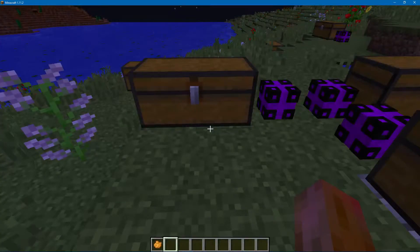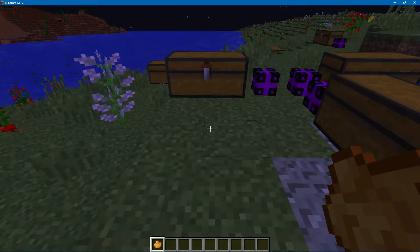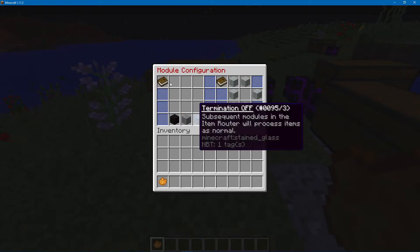This is Part B to the rotation module. Everything in the first part is still correct — if you just put it in, it will do two items back and forth with any two items. But if you want to get more advanced with it, you can do up to nine different items now. How you do that is you simply right-click and it brings up this menu. It will only do the blocks in this grid, and it will do them in the order you put them in.